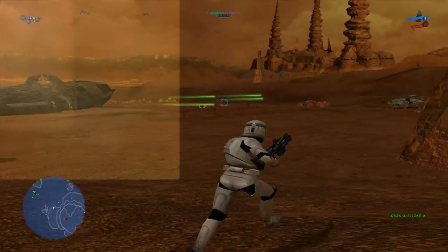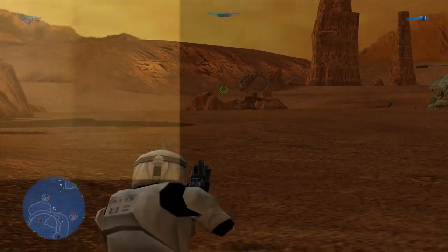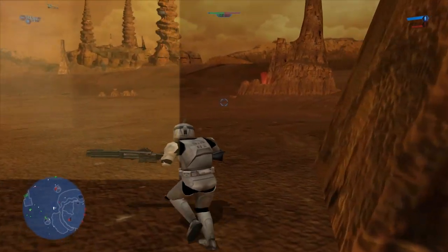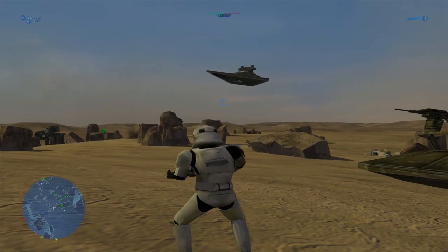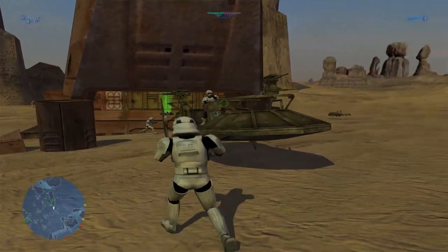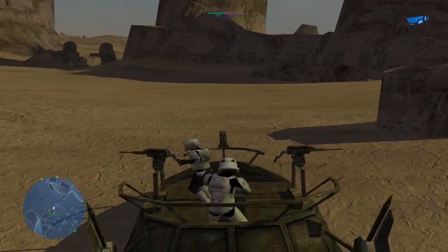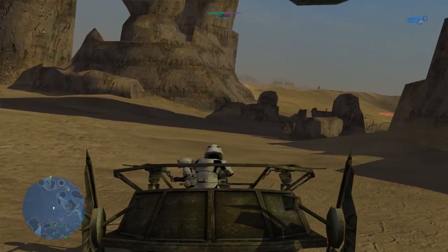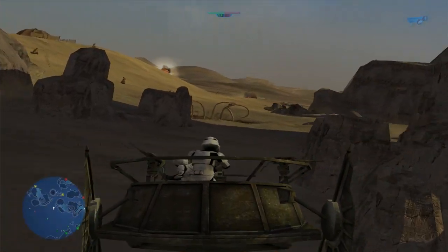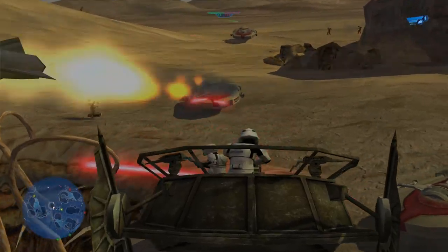Flying Geonosian droid. So this is the Dune Sea — a map that I've missed dearly. It's time to go and kill some Tusken Raiders who have some capture points. There's a Rebel Pilot spinning around on it. We've got the Sarlacc Pit! We've got Rebel Speeders — I missed those. Starlacc Pit — I'm dead already.